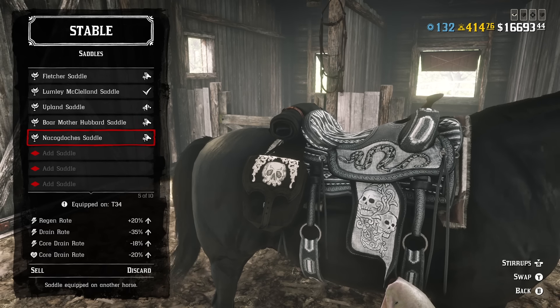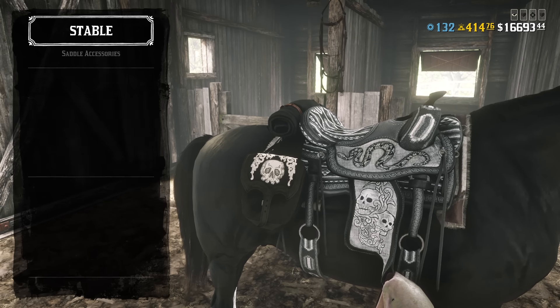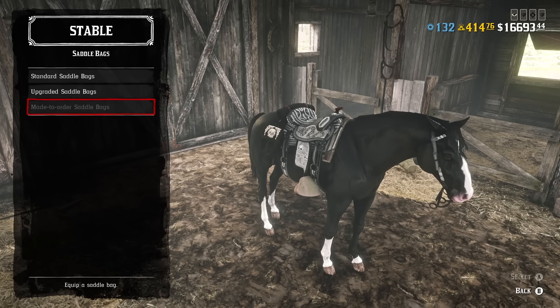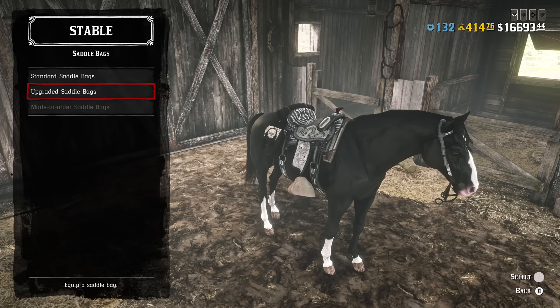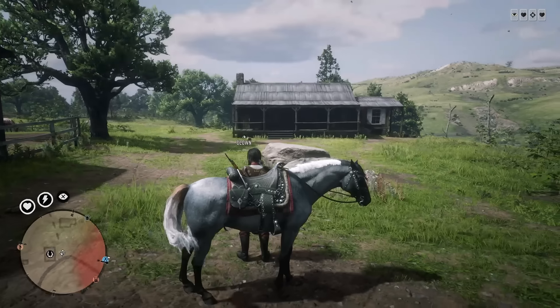On the other hand, Nakadoches costs $512, but if you want to use it effectively, you have to buy stirrups for $144 and you have to buy a saddleback. So in practice, Nakadoches will actually cost you more. But there's one thing I have to mention: unlike Nakadoches, Upland is not available for all players, because you have to have the bounty hunter role and bounty hunter role extension to buy it.